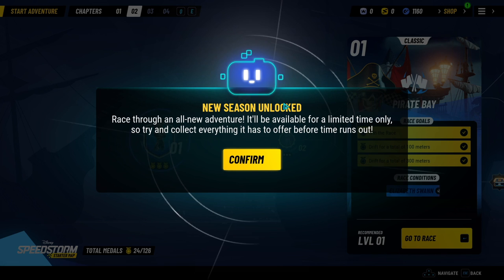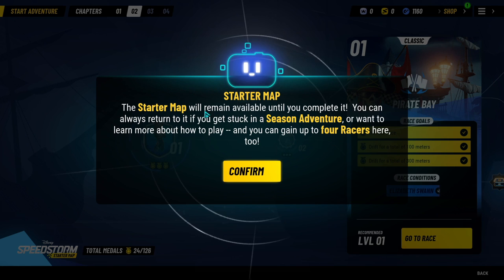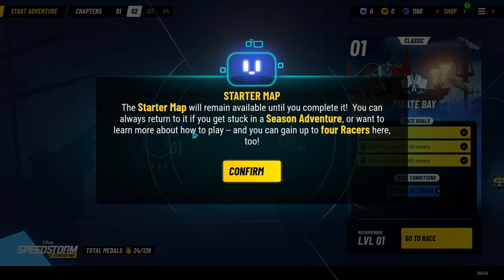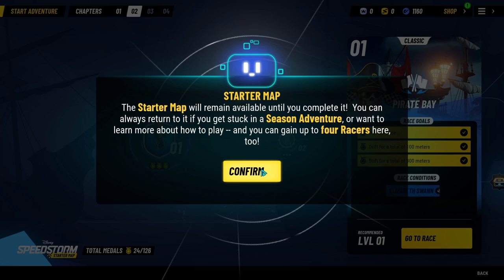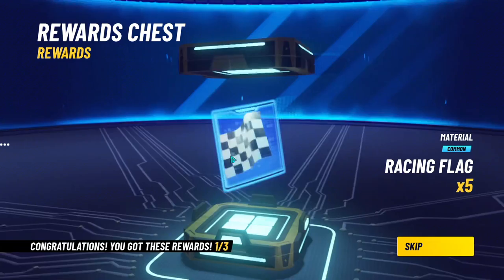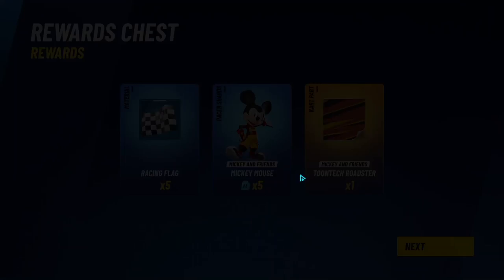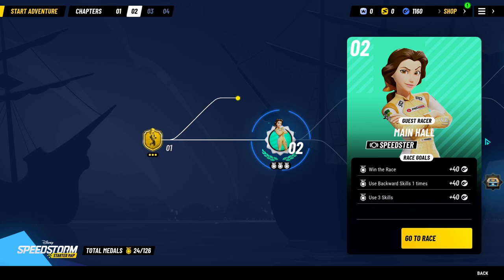So I believe Bell is next. Yeah, we start unlocking stuff here in chapter two as well. It's a new adventure available for a limited time — try to collect everything before time runs out. The starter map will remain available until you complete it. You can get up to four racers, one at every end of the chapter, and you also get to try out racers. They're going to want us to upgrade — we're still only getting stuff from Mickey.